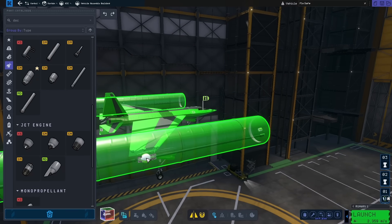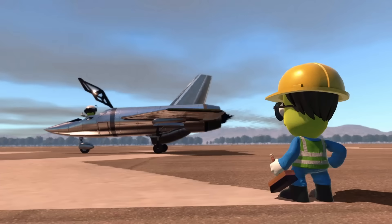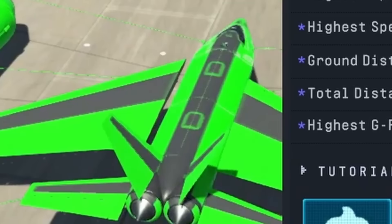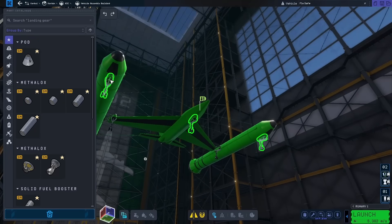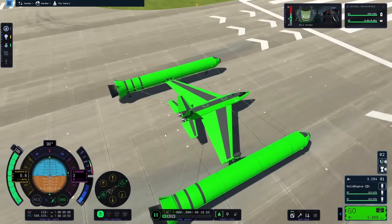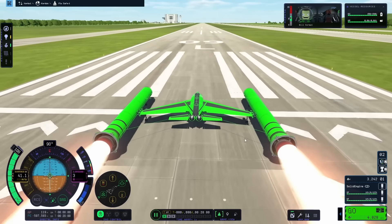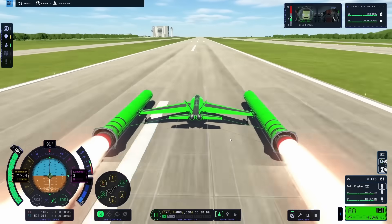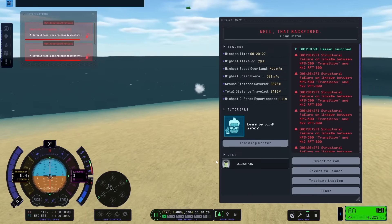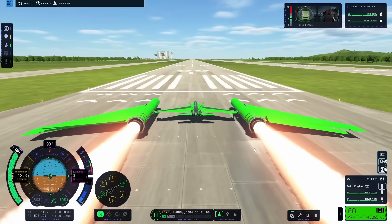I figured a little boost off the runway wouldn't be a bad way to go, and after putting out a couple of radial decouplers, I stuck down a couple of Clydesdale boosters with some nose cones. The game didn't really seem to like it — one of the wings ended up snapping off, so I put down some landing gear on the boosters to help. Giving this another test, it was a little better, but I was having a lot of trouble getting off the ground, and at the end of the runway it just vanished into oblivion. For some more lift, I added big wings on the end of those boosters, but they were upside down and seemed to fall off very easily.